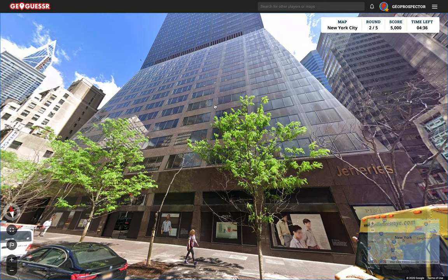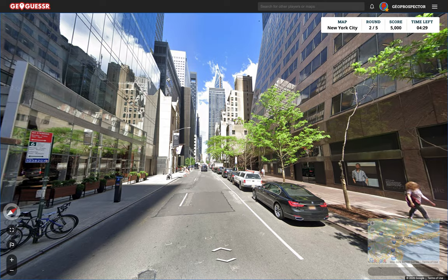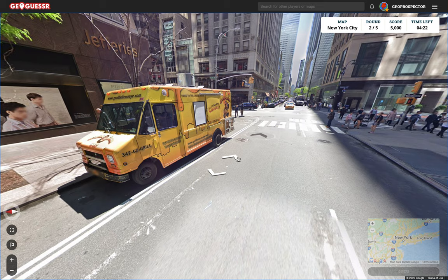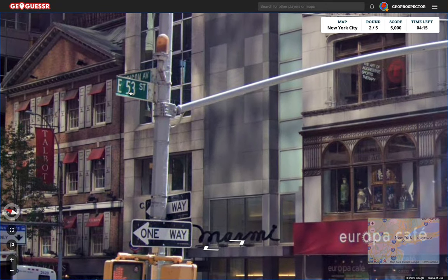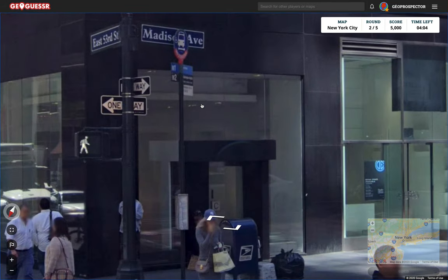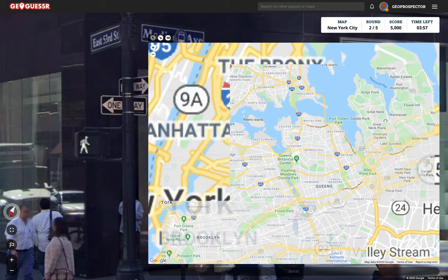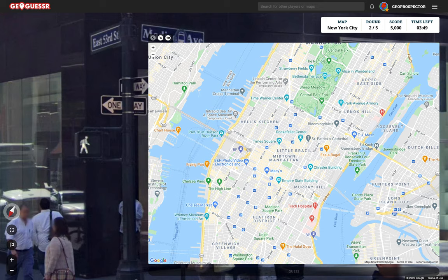Oh, unfortunately this is another one in Manhattan. I wish you could uncheck Manhattan — maybe I'll create that as a map myself. Famous buildings here, famous architecture. Let's get to this intersection. We're on 53rd and I think that probably says Lexington, but I can't quite make it out. Madison. Excellent. Let's get in there. Glad I looked. So Madison Avenue is on the eastern side here. It's one of these. We've got Park. So 1st, 2nd, 3rd — and we want to be in 53rd. 53rd is down here somewhere.